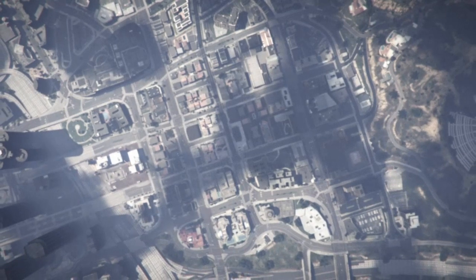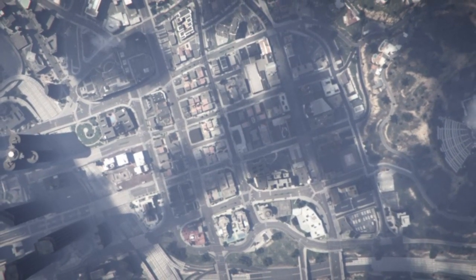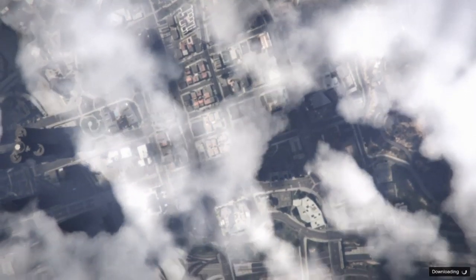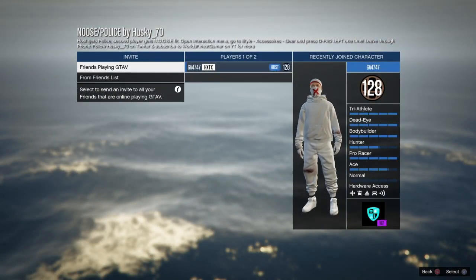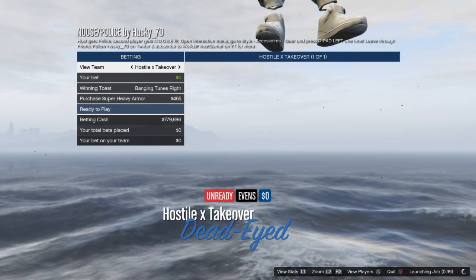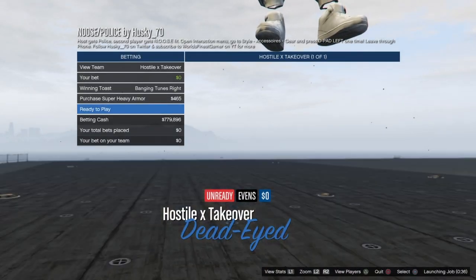It'll load you right in — it might take a few seconds, just like joining a regular job. I'm going to fast-forward this part. Once you load into the job, invite a friend. You can do this with randoms as well. I'm just doing it with my friend for video purposes. Launch the session and you'll load in right away.